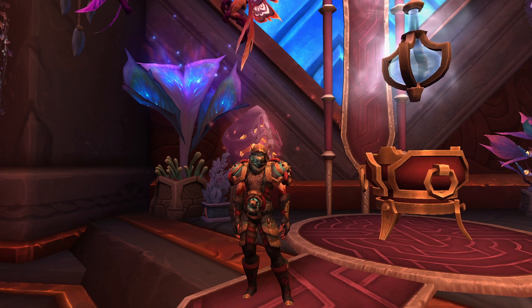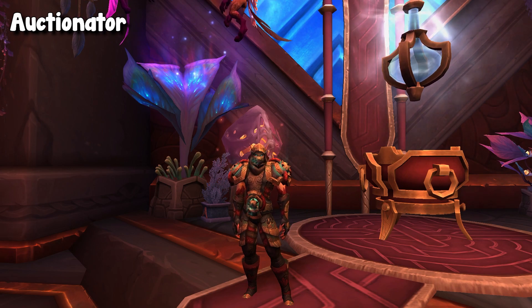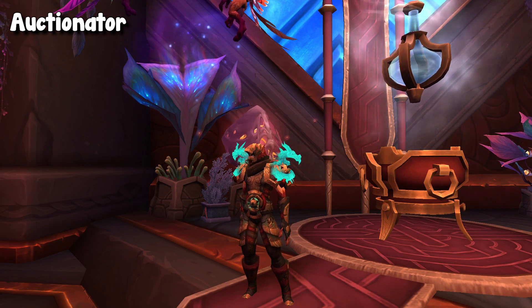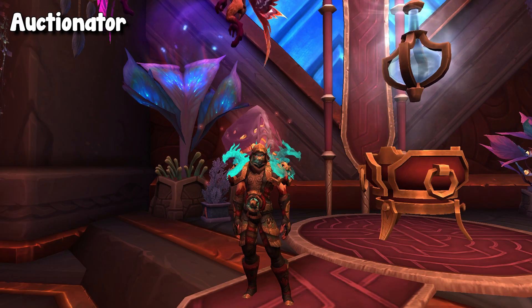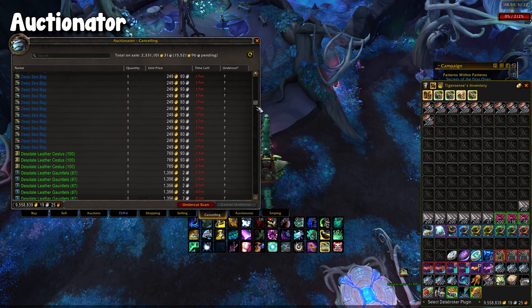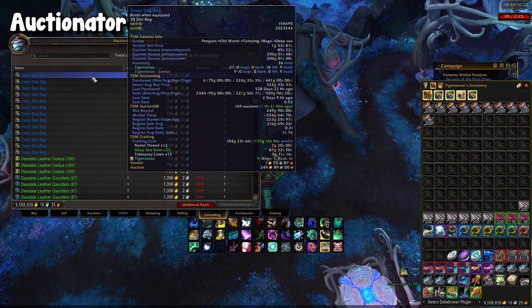Moving on, we have Auctionator. This is actually a competitor to TSM — it basically does the same thing: helps you post, scan, and shop. I have it on this list specifically because of the region-wide Auction House change. Because of the new speed of the default Auction House, TSM has gotten very, very slow with posting and cancel scanning consumables. So honestly, I now use Auctionator to cancel, as it is a lot faster. If you're somebody selling commodities, definitely install Auctionator.